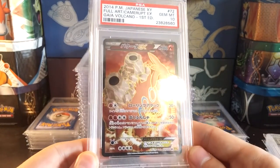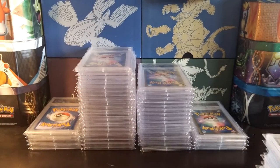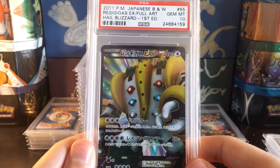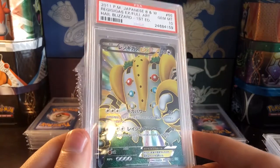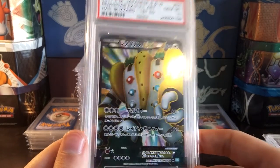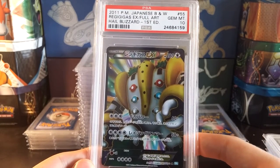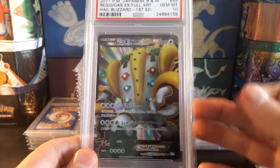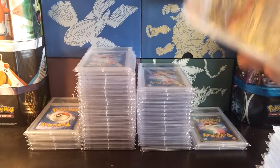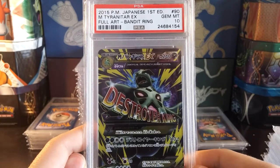Camera Up DX from Gaia Volcano — another awesome card. Getting down to the last couple of cards here. Got a full art Regigigas EX — this is pretty sweet as well. This is the first set that had full arts in it, way back in 2011. And this is what I'm talking about when I say some of the older ones are much harder to get in Gem Mint 10. Finding a card that's five years old in perfect condition is not easy.